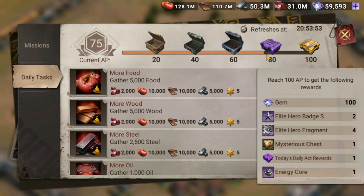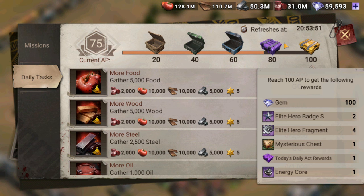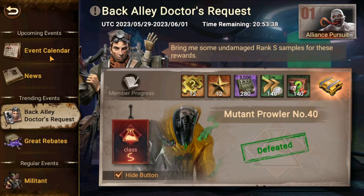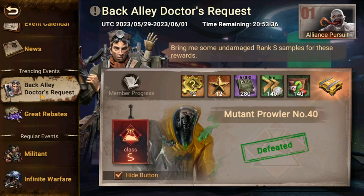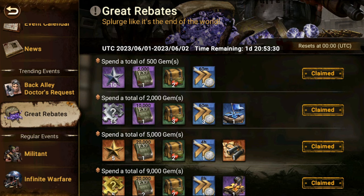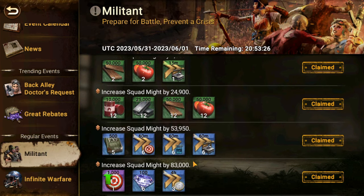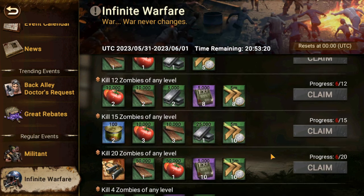Always accomplish all the daily tasks and get all the rewards from the chest at the top. Also make sure you do all the events. If you go on the event tab and event calendar, you've got various events — for example, Bagali's Doctor, Great Rebates, Militant — and all these events give you rewards that you can take. I still have one I need to accomplish for today.